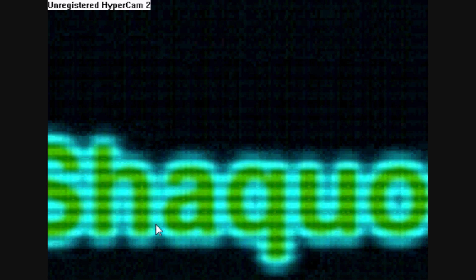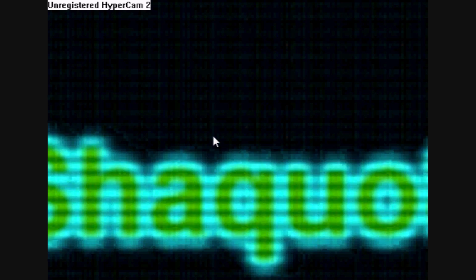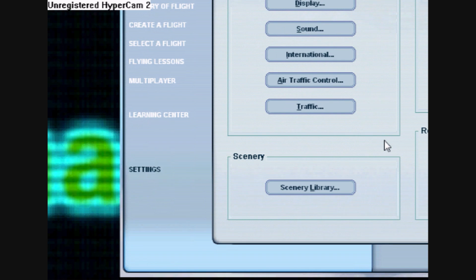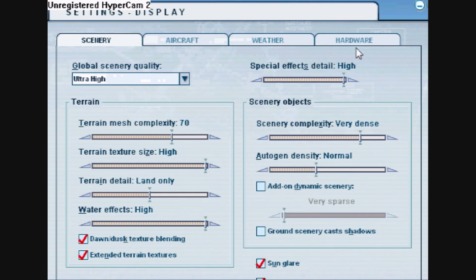For those running FSX and FS2004, this is a really easy way to increase your frame rates and make your games a lot faster. Go to Flight Simulator 2004 or FSX and open it. Once it's open, go to Settings, then go to Display, then go to Hardware.